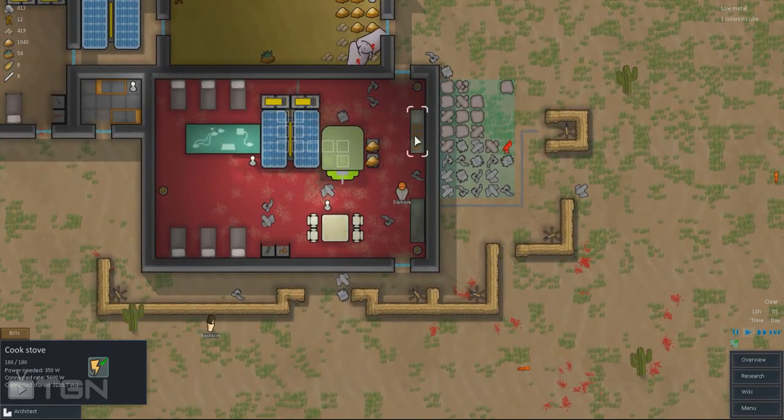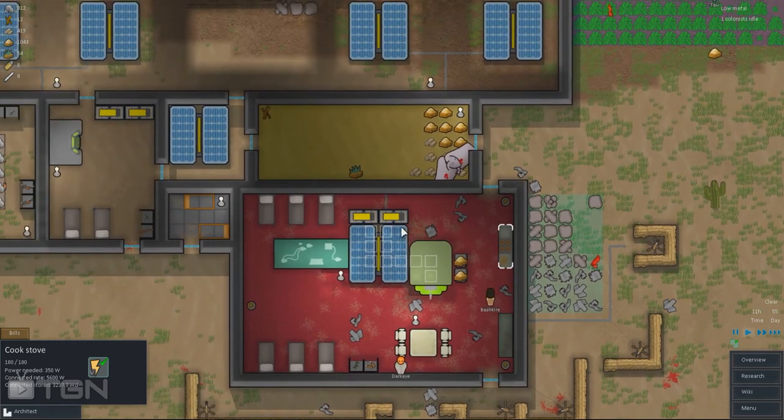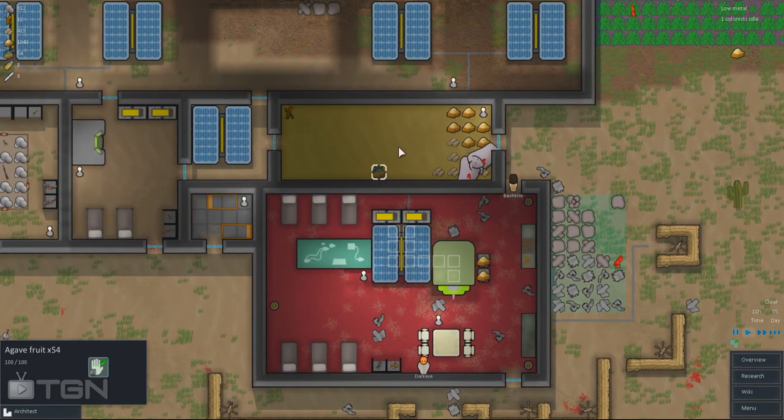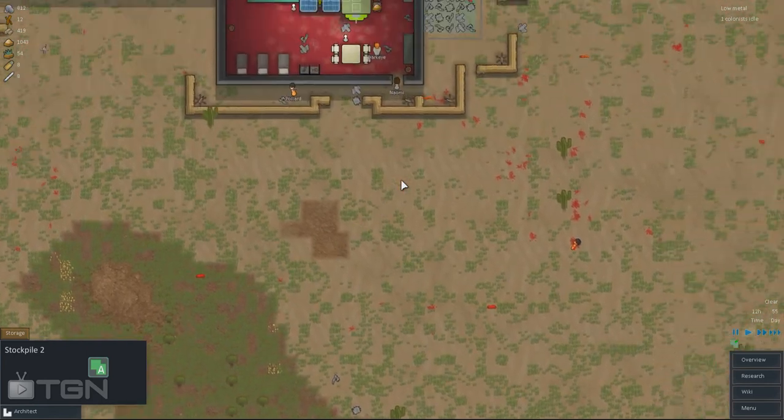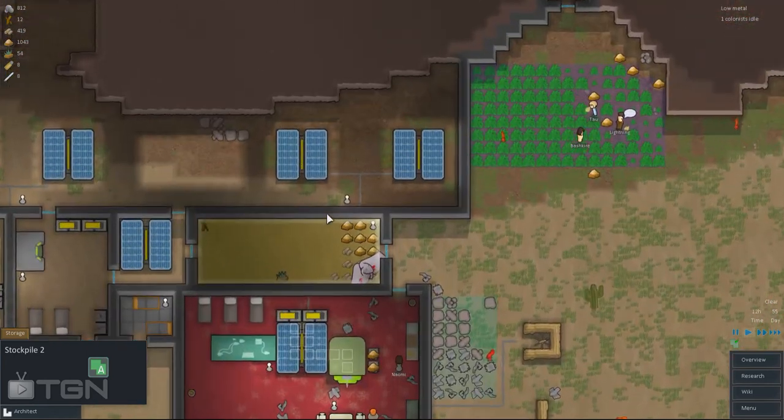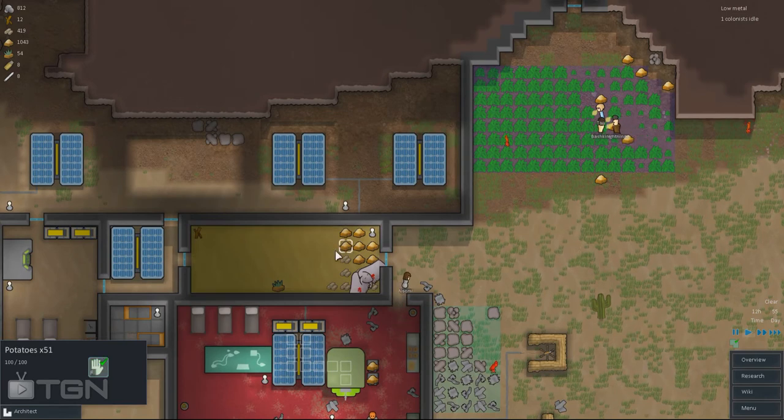So we've got a new cook stove, which allows you to cook some of the new resources in this update. You've got agave fruits, you've got berries which have a new icon - this one. You were already able to gather these, but they were only looking like potatoes before.